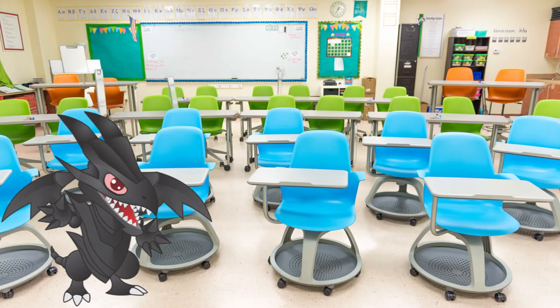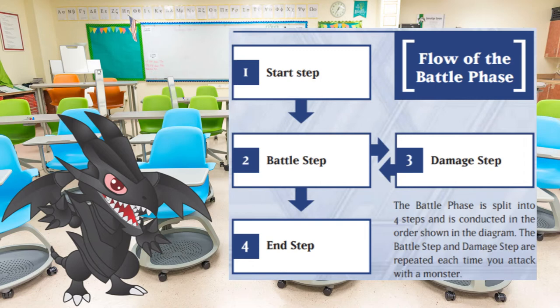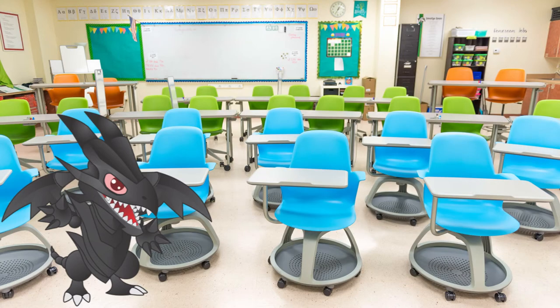The nuances of the battle phase also need a separate explanation. It's divided into steps: the start step, which begins the battle phase — the turn player should clearly declare entering the battle phase; the battle step, which occurs when you have chosen monsters on both sides of the field that will battle; the damage step, in which you calculate the damage dealt; once it ends, you re-enter the battle step; and the end step, which occurs when the end of the battle phase is announced. An important thing to remember is the replay — it occurs during the battle step after the turn player has declared an attack and the number of monsters on the opponent's side of the field has changed. Should the turn player choose not to re-declare the attack, the monster is considered to have already declared an attack and cannot attack again this turn.